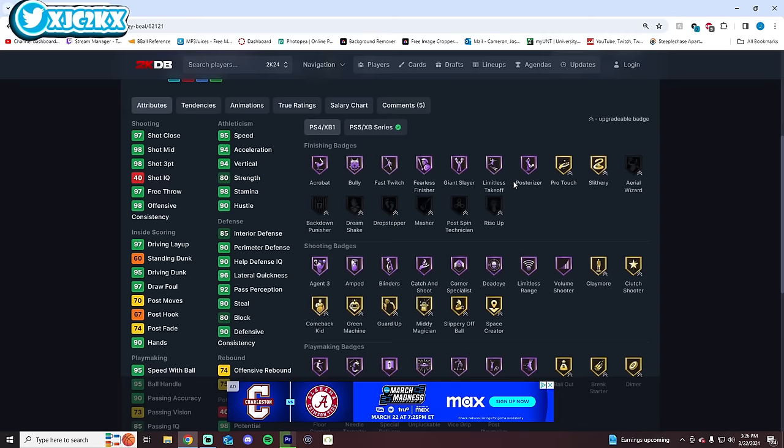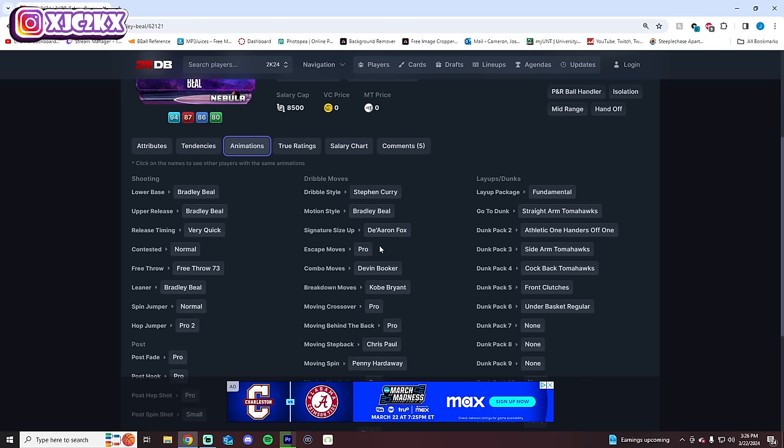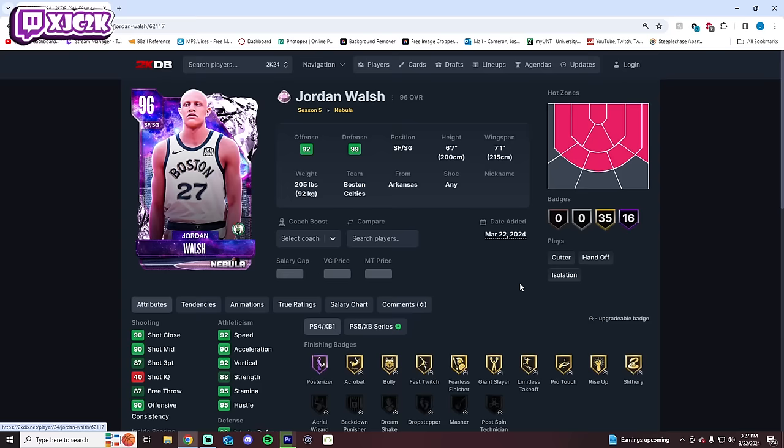Number 14 is Bradley Beal. This card is not bad at all — he's 6'4 with hotspots from everywhere, 20-something Hall of Fame badges, a great slasher, shooter, and playmaker, and defensively he's certainly not bad either. He's just not huge, not an elite-level defender, and honestly I don't think he has top-tier SIGs either. 2K could have done a better job giving him some better animations.